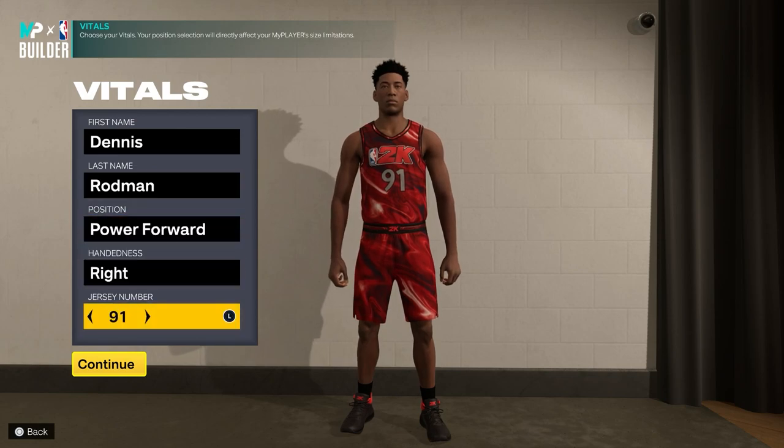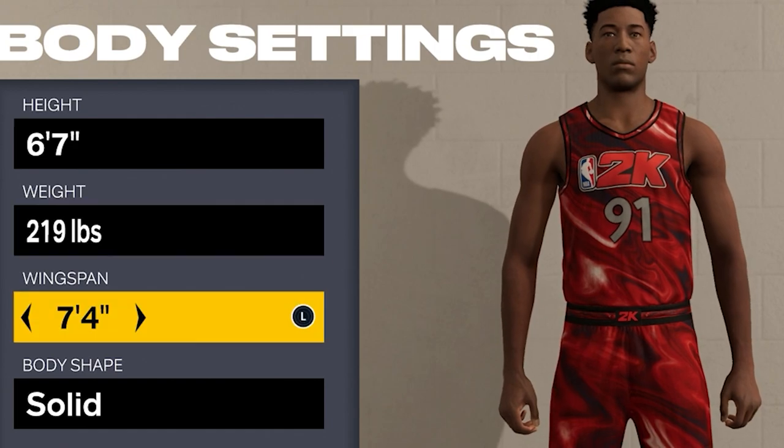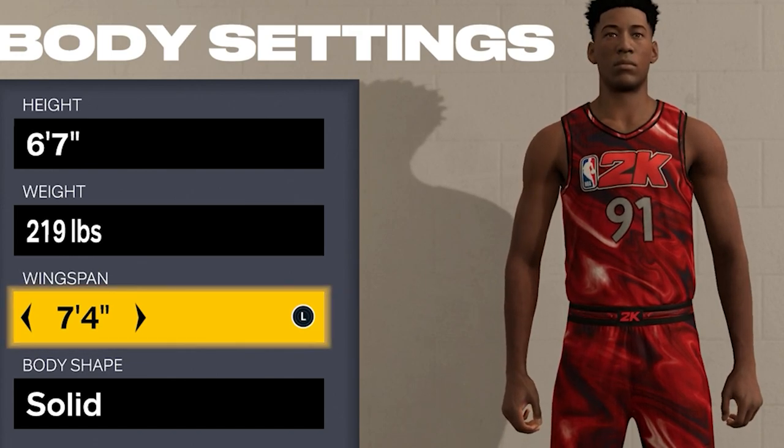For the position on this build, you want to make sure it is a Power Forward because that's what Dennis Rodman is. For the height, you want to go with 6'7". For the weight and the wingspan, I'm not 100% sure how much they matter, but basically the reason why the weight and wingspan are the way they are is so I can get certain attributes like 99 offensive rebound and 98 defensive rebound on a 6'7" player.